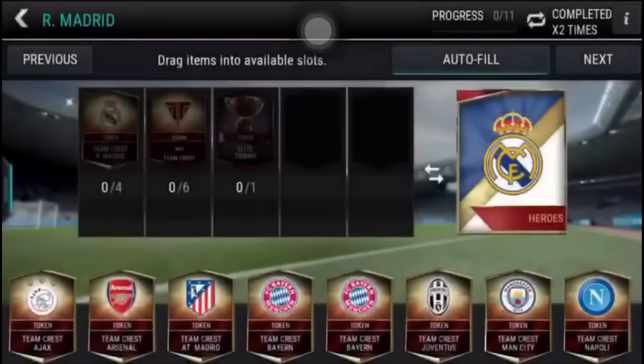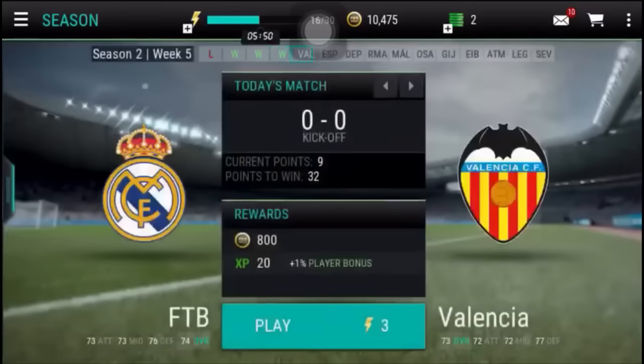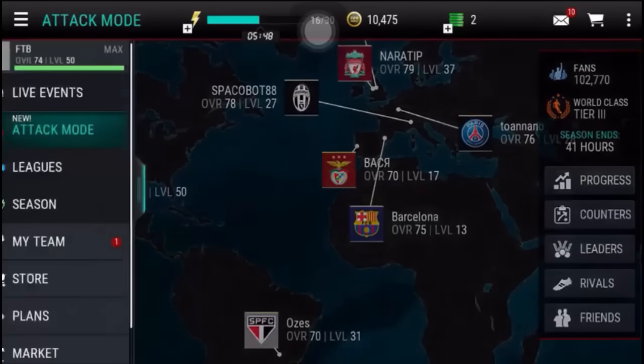Open the pack later. Go to Session, then go to Attack Mode, now go to My Team and open the pack.